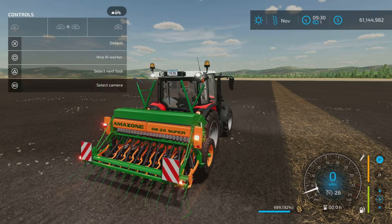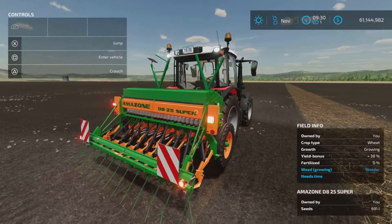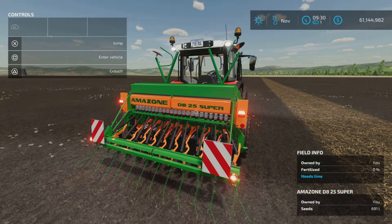Yeah, there it is. Pretty simple — a nice little seeder. The Amazon D825 Super by Olden Farm Modding Welt, Peter A.H., Wolf Q, and Private Private on Farming Simulator 22.